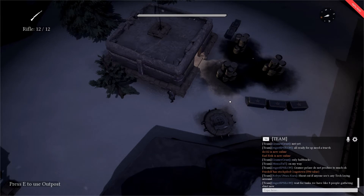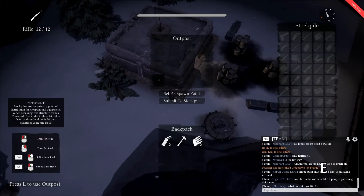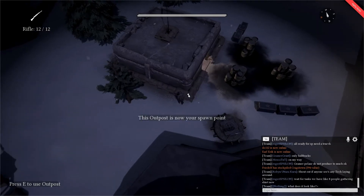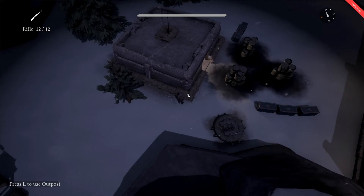To do this, approach the outpost or town hall — in this instance an outpost — press E and click the button that says 'set a spawn point.' You'll now receive a confirmation saying that this outpost or town hall is now your spawn point, and if you happen to die in battle you will respawn here.